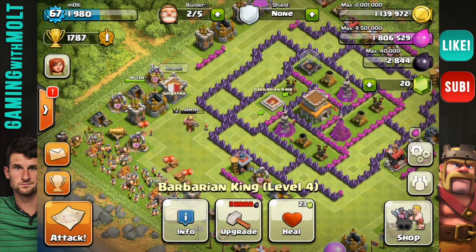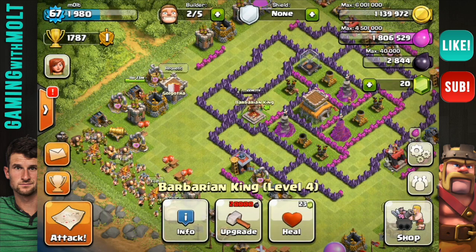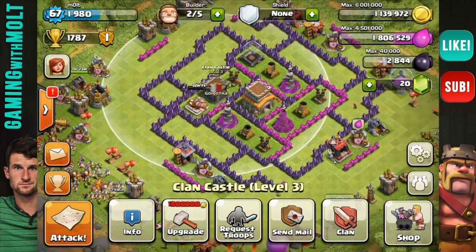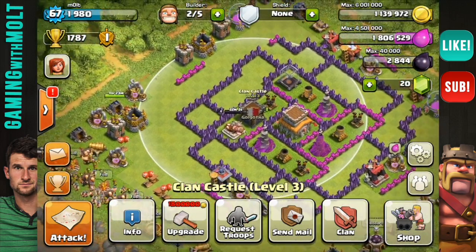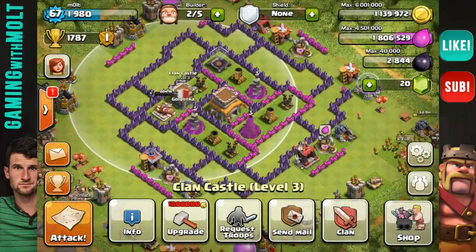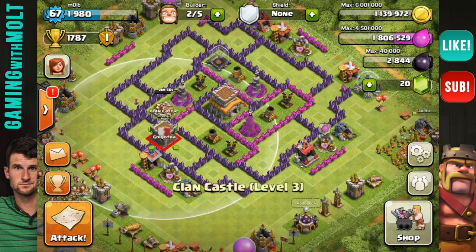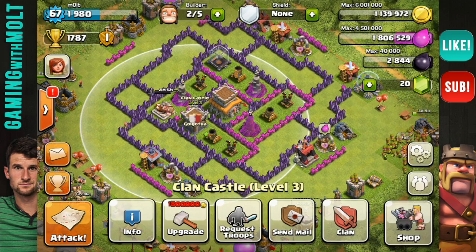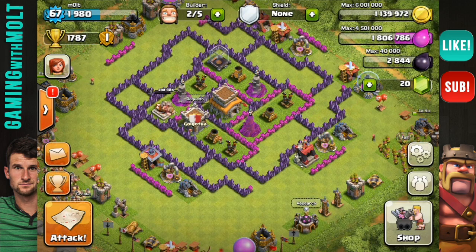We're going to bring our Barbarian King in here just so that he stresses people out. We're also going to be grabbing our clan castle and putting that in the middle as well. People can draw out the troops from the side, but this is as centralized as I can really get it. Actually, let's go ahead and move it right here — I like the way that looks a little bit better.